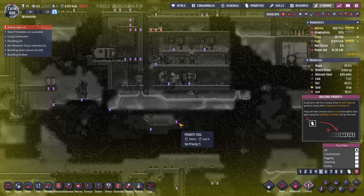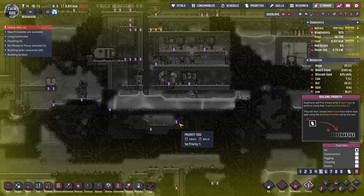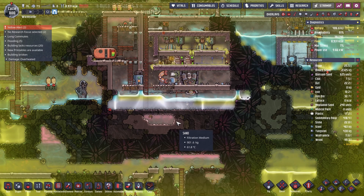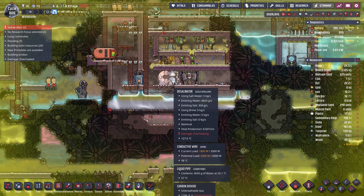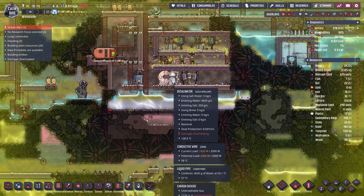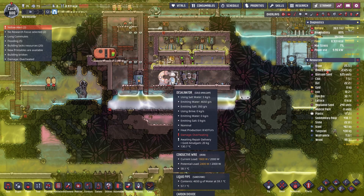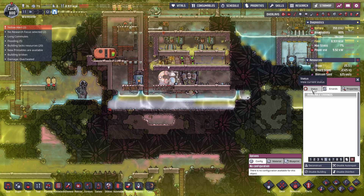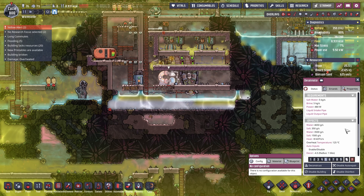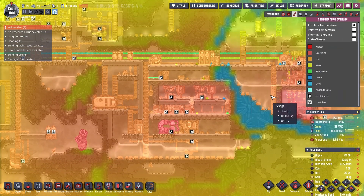That works for me. Because then this can just keep getting salt — emitting salt water. Is this salt? No, there's a water weed seed. Overheating — oh no! How hot is it in here? 131 — that's not good. Why did it get so hot in here? Oh right, because I opened this.